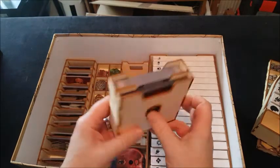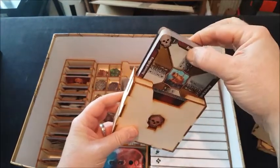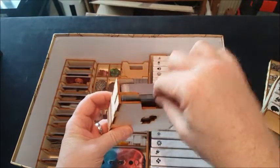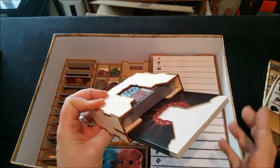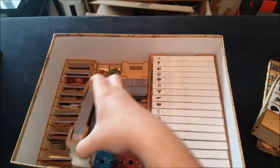Then we've got this skinny box with all of the stats for our enemies and monsters, and the little envelopes that they slide into. Depending on what level they are, that goes there.